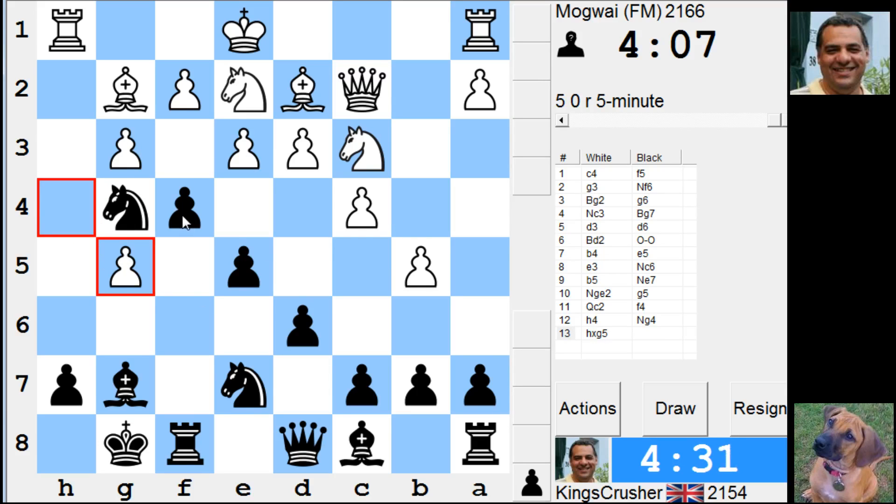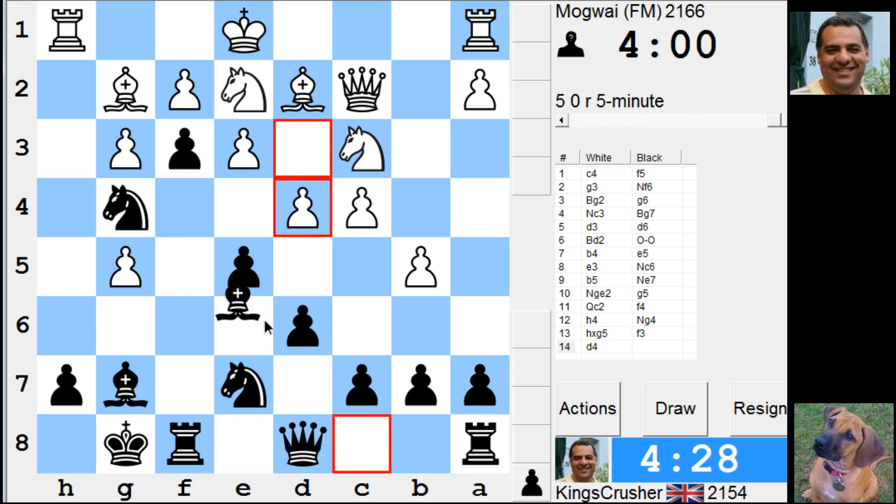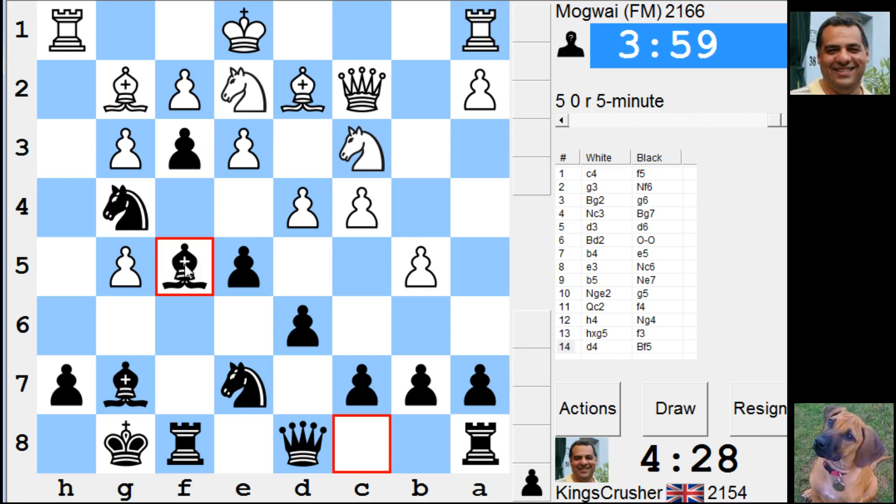He's just going to go for my King, is he? Well, there's Bishop f5, e4, Bishop g6, d4, Bishop f5. So e4, Bishop g6. I've still got that pawn protected. I suppose he's got Bishop e3. Actually I've got fg of e4, just fg.